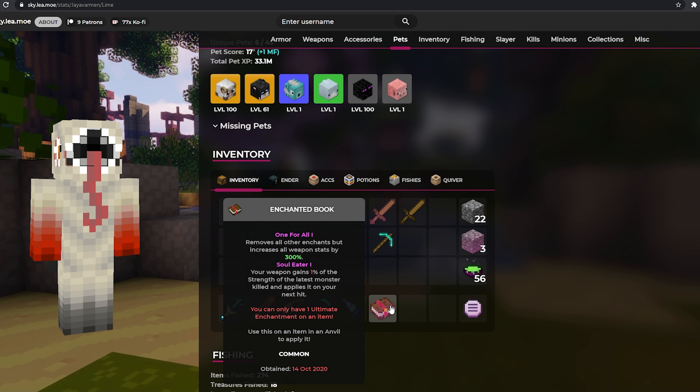The next one is actually kind of bad — it's Soul Eater. It says your weapon gains 1% of the strength of your last monster kill, and it applies to your next hit. We can already assume this is not really going to be a good enchantment, and it probably goes up to 5% if you get Soul Eater 5. The fact that this enchantment will vary so much doesn't make it seem like the best ultimate enchantment to put on a sword, so I would recommend probably skipping this one. It's probably going to be much more common than One for All, so try to use One for All on certain weapons where it's good and kind of just ignore Soul Eater altogether.